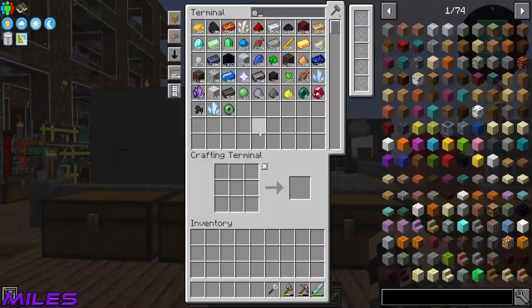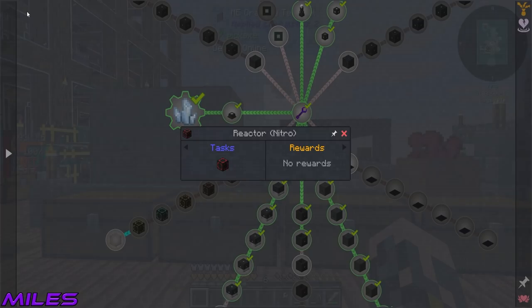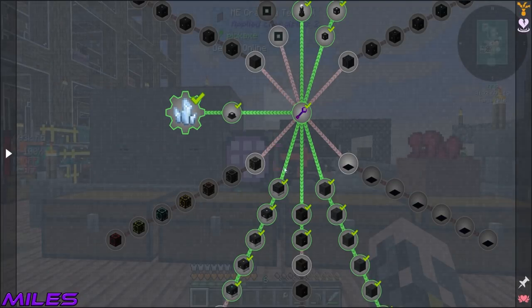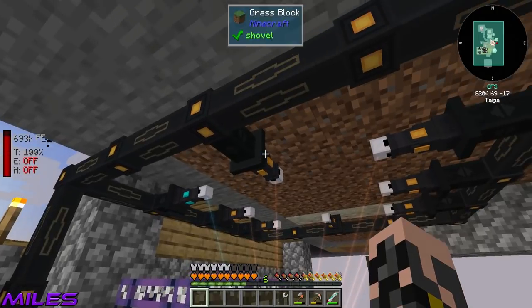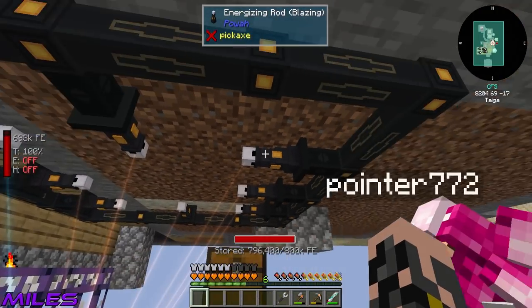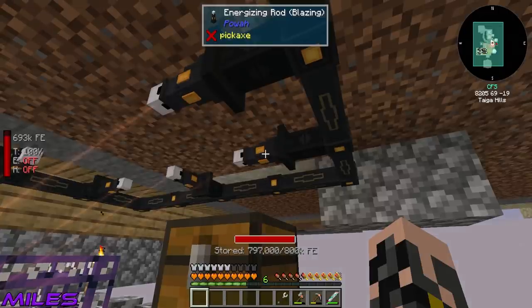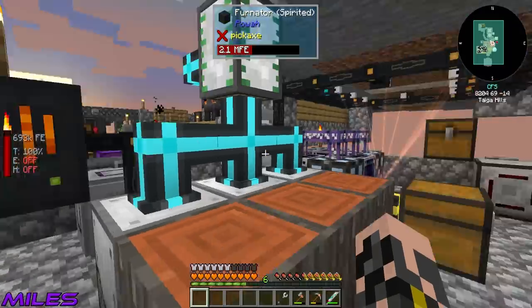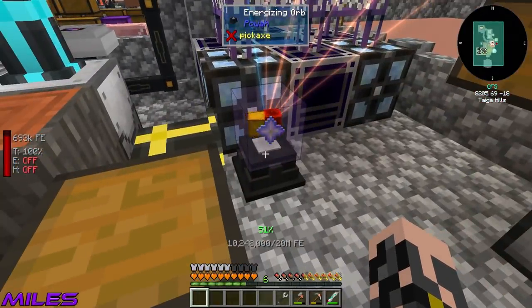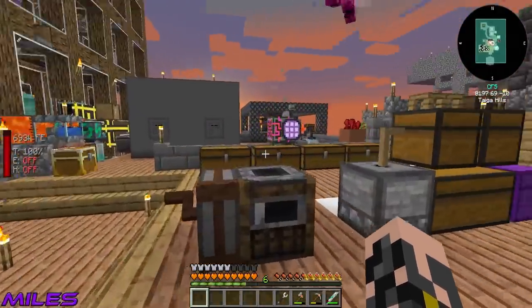To make elite centrifuge casings we need to use the energizing orb. Let's check how the nitro crystal crafting is going - it's at 44 percent, almost halfway. The power is slowly going down but I believe it can do it. It goes down and then fills back up. Since it's done half the process and used half the stored power, it should get there just fine.